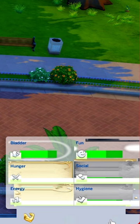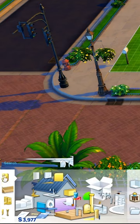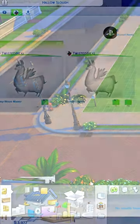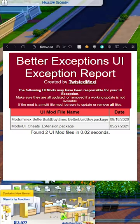Hey, have you ever opened your game to find all the icons are gray boxes? Or they look like they were hit with a tornado? Maybe even greeted with a bunch of gray llamas instead? Better Exceptions just got another update and it can now tell you exactly what mods are capable of causing such issues.